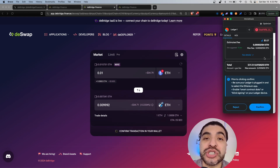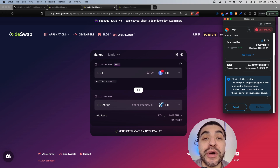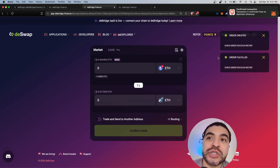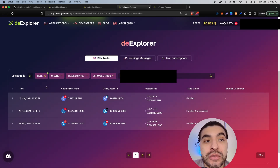Because we're dealing with Layer 2 blockchains, the gas is super cheap — we're talking seven cents of ETH gas, which is impressive. I'll go ahead and confirm this. The transaction broadcasts and is created, and just like that it was fulfilled. You're free to look at the history under the My Trades section.